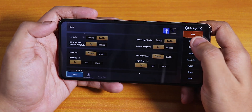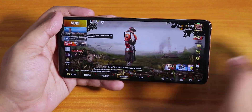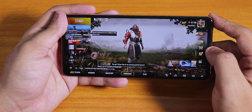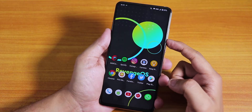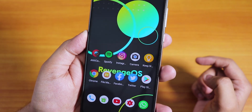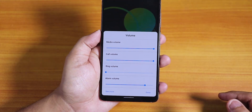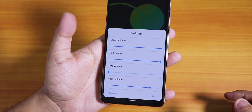In PUBG, you can play on HDR and Extreme graphics settings and gaming performance is pretty smooth. The volume panel looks quite different from other ROMs — it has a dual-tint look. When expanded, you can control media, call, ring, and alarm volume directly from the panel.